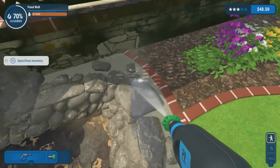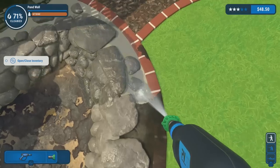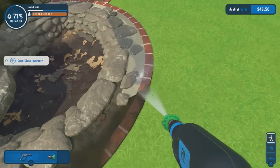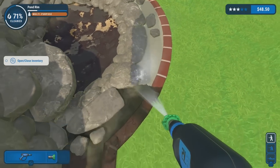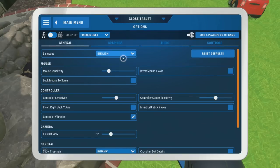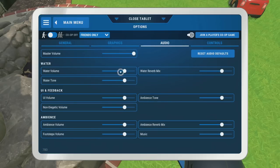It's almost cleaned up to the max. I think I already cleaned the rocks and everything so we're good on that part. I need to do something real quick — the audio of the game is way too loud. Going to options, audio, and bringing the water volume way down, water tone as well way down. Master volume can stay a little bit. I want the music up a bit more — ambience, reverb, music mix.